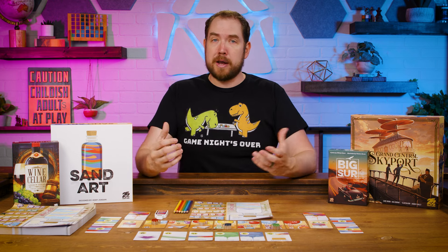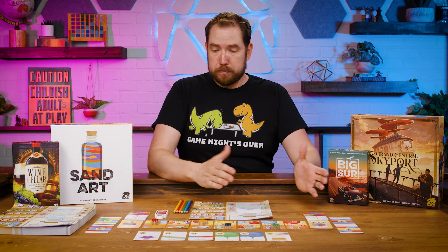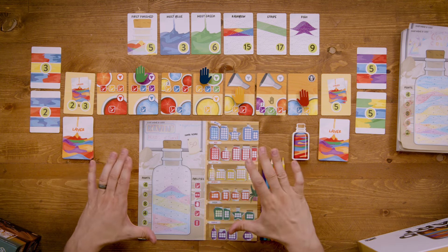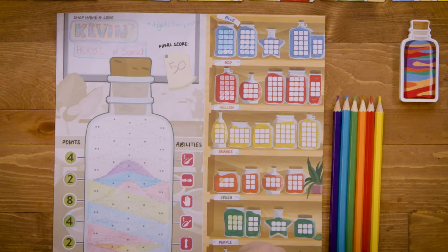Overall, we had a really good time with it and I love the concept of the game. It is a move and write game where you are trying to fill your bottle of sand with different colors. This is my page from the game that we played — it's my actual sheet. It is Kevin's House of Sand. Our slogan is: it gets everywhere.